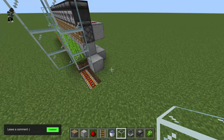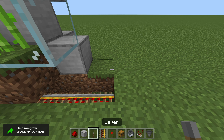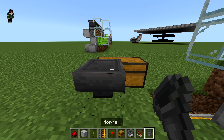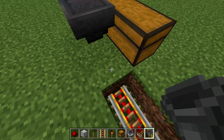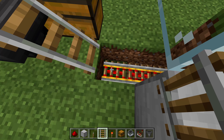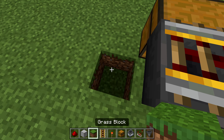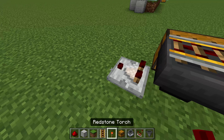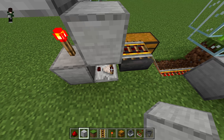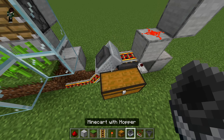Now for the unloader - the regular farm is all done, so let's build the unloading station. Place in a double chest, then a hopper right there feeding into it, then an activator rail, and then regular rails connecting. Behind this, place a comparator facing that way, going into a block with redstone on top, a block on top of that, and then on the side facing the comparator place a redstone torch. Then grab your hopper minecart and throw that in.